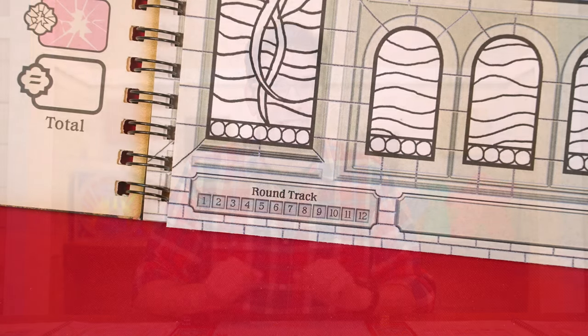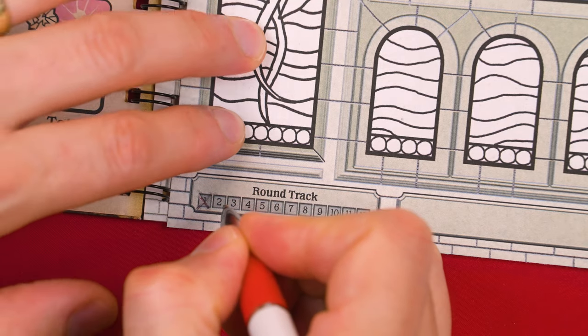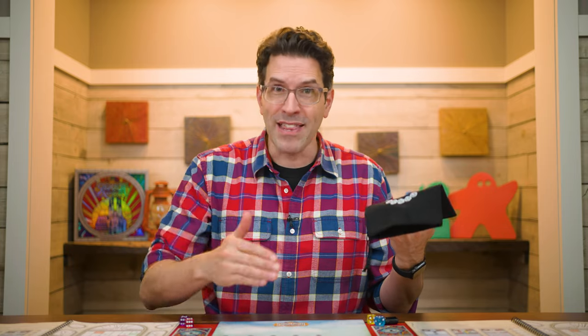After going clockwise around the table once with every player drafting a die, the last player goes again and you take turns in reverse order back around the table drafting one more die, so that each player will now have two dice. Then it's time to resolve the end of the round. Each player marks off the next number on the round track of their journal. The player with the pencil sharpener passes it to the left — that player becomes the first player for the next round. They gather up all the dice and mix them back in the bag, draw out the related number of dice, add them to the cathedral, re-roll any duplicates, and start a new round.